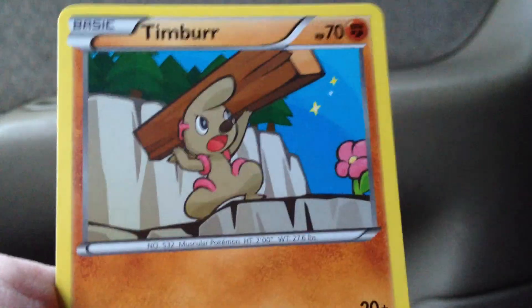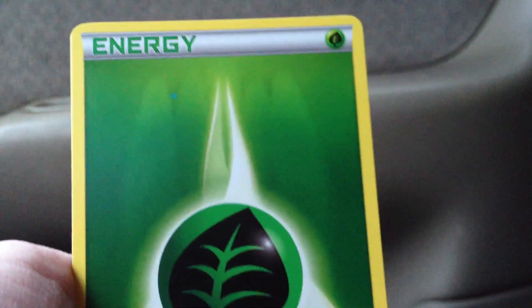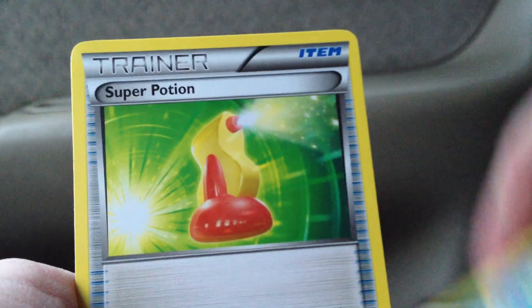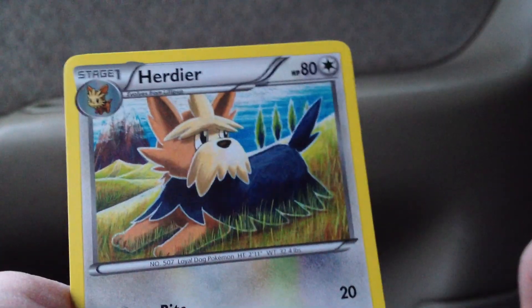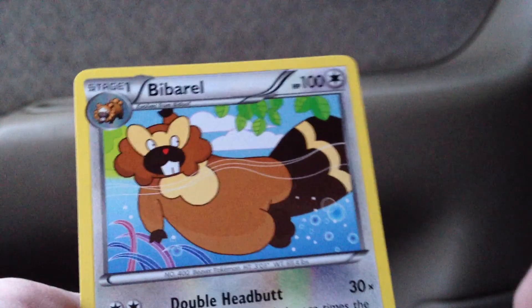Ponyta, Timbur, Fennekin, Grass Energy, Pikachu, Super Potion, Herdier, Malamar Rare Reverse, and a Bibarel.